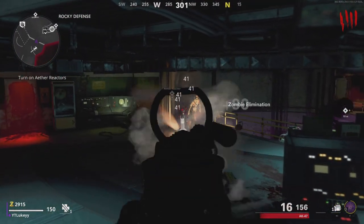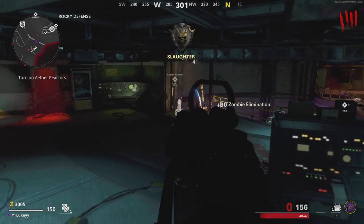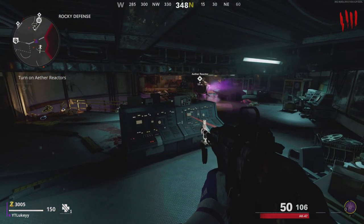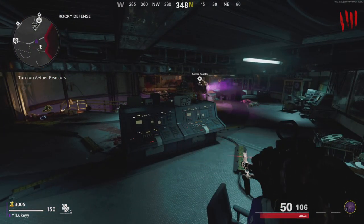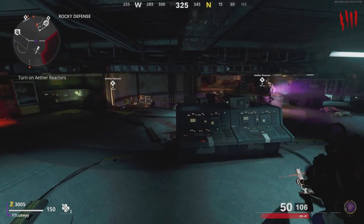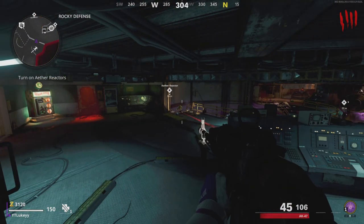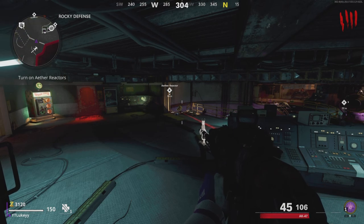Unlimited XP, kills, weapon XP. It's super easy to get headshots, super easy to get camos. And also if you do run out of ammo, all you need to do is go to your right and there is an ammo crate. So just run to the ammo crate, grab it, and you guys can just refill your ammo and then jump straight back into the glitch.